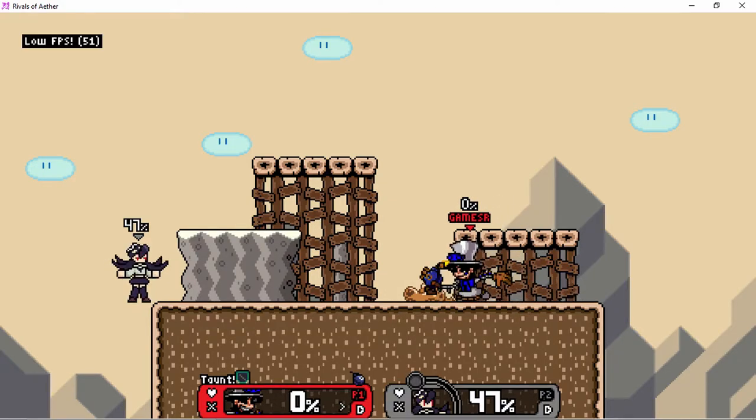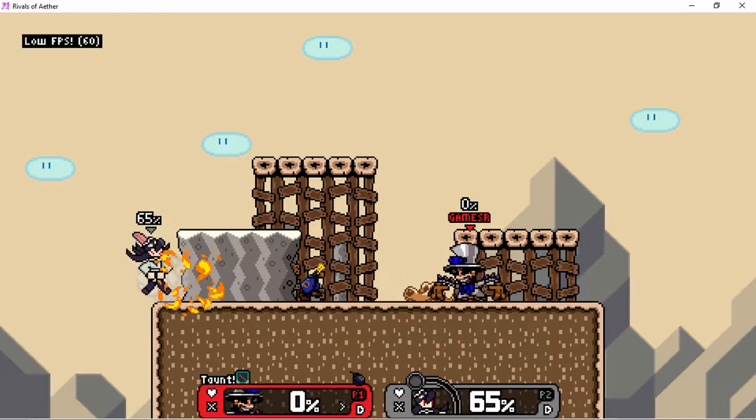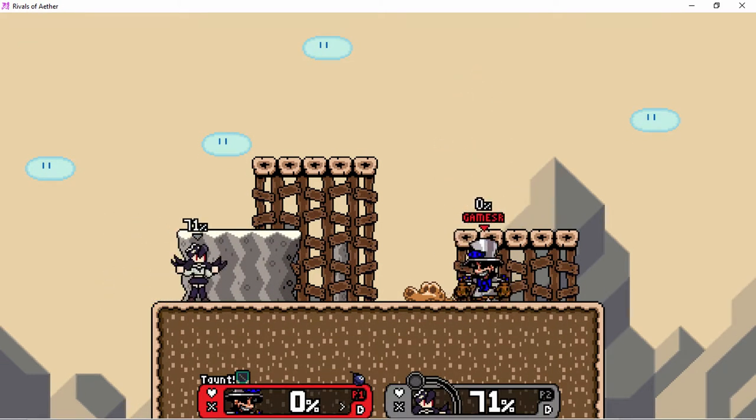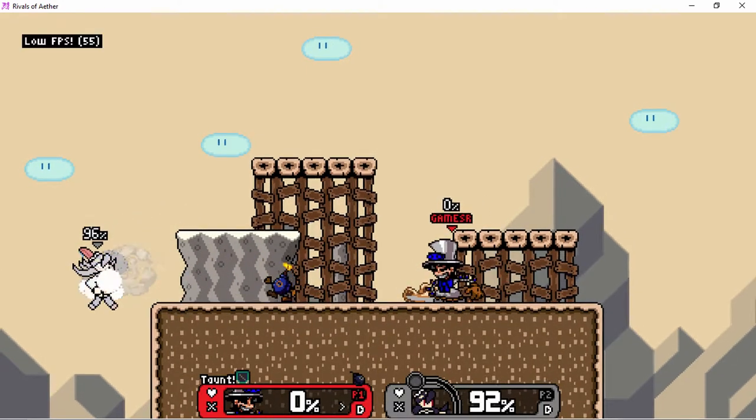Let's do the specials to show that zoning ability. Neutral B is a bomb — but if the bomb isn't hitting someone, there's enough time for other bombs to come out. Usually it's only two. If the stage is big enough and the bombs aren't hitting someone, there might be the ability to do a third, but I'm not sure — don't call me on that.